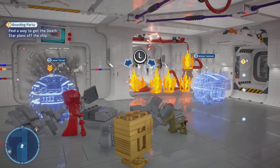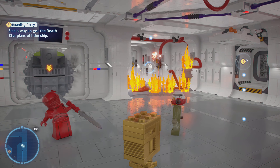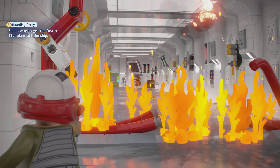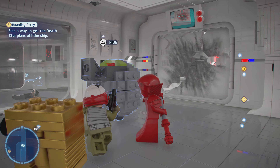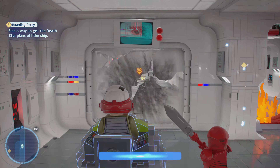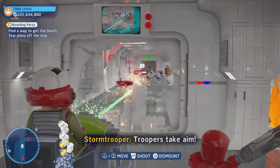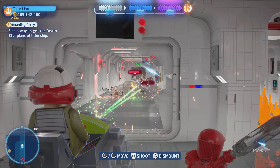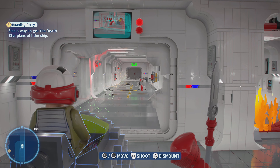I chose water cannon. At the end there, you can activate that terminal, and that will eject them into space. But since I've done that before, I don't have to do that this time. I just want to explore this level in a different way than I did before.